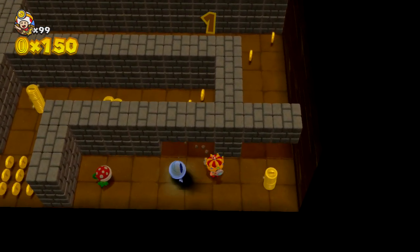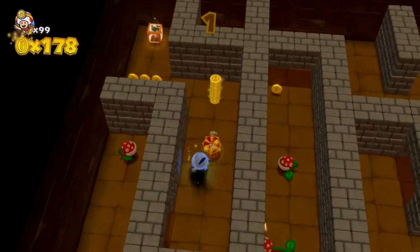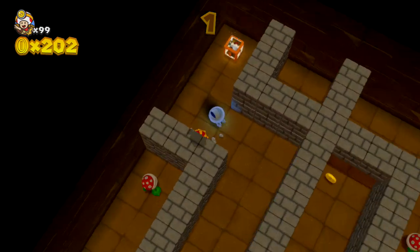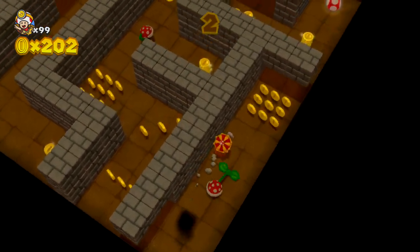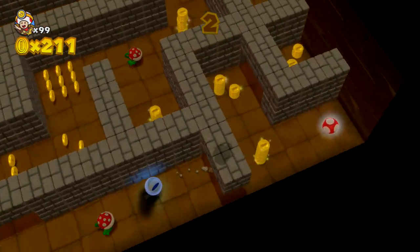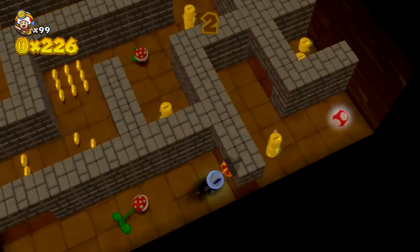Just like in New Super Mario Brothers and Super Mario 3D World, you can only take two hits before you die. The first hit makes you go into your small form, and if you get hit one more time without collecting a mushroom, you die and lose all your progress. At the top of the screen you can see the level you're on — I'm on level two, and there are 50 levels overall.